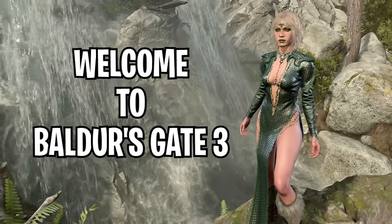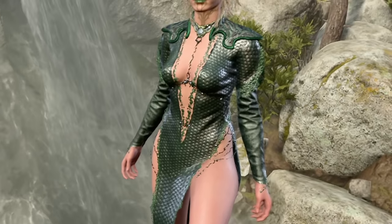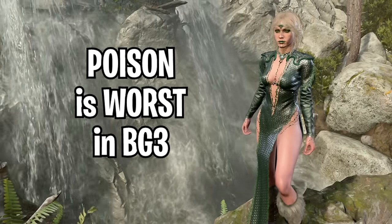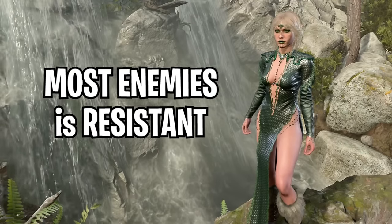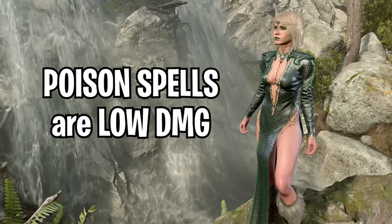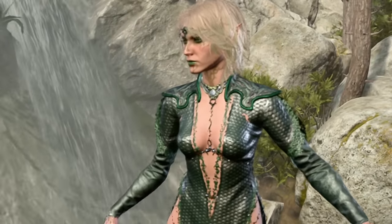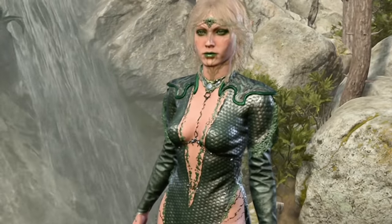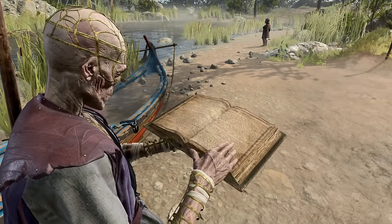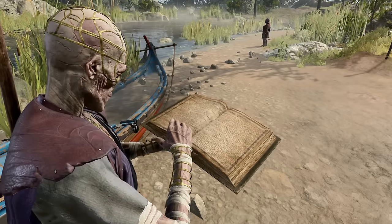Hey Kingdom, welcome to the world of Baldur's Gate 3. Today we take a look at an awesome Sorcerer build. Everyone knows poison spells are kind of the worst spells in Baldur's Gate 3, because a lot of enemies are resistant to poison and most spells don't do a lot of damage. But this build will be super powerful and will use poison as the main damage source. So get ready for the Awesome Poison Queen — and get ready to take your notes on how to make this build yourself and have a lot of fun.